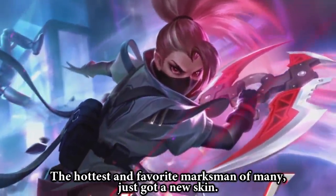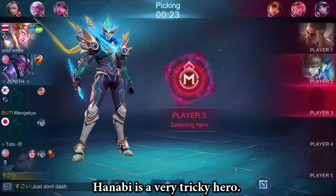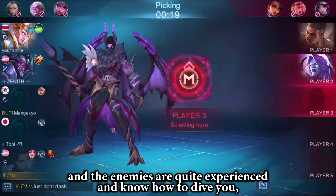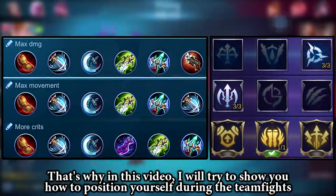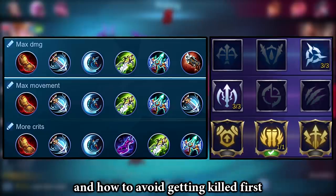Hey guys! The hottest and feisty marksman just got a new skin. Hanabi is a very tricky hero — if your positioning is terrible and the enemies are quite experienced and know how to dive you, then you just become a liability to your team. That's why in this video, I will try to show you how to position yourself during team fights and how to avoid getting killed first.